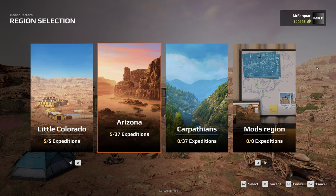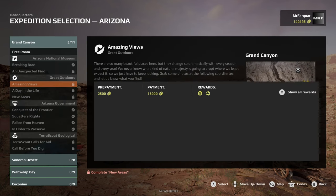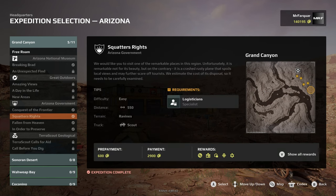Hello and welcome back to Expeditions and MudRunner game. We are going to go back out into Arizona because today we have unlocked free roam in Grand Canyon, and I want to try and get some of those extra jobbies that are about.